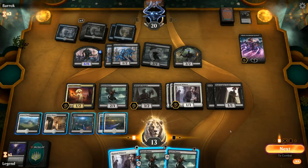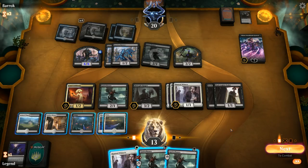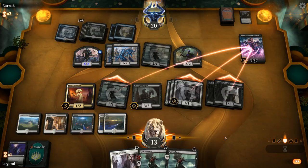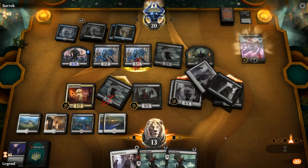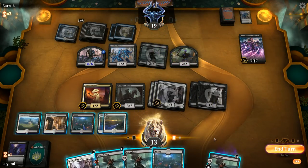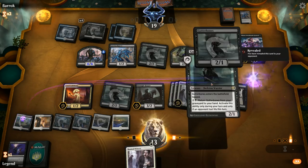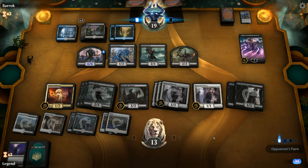We already used one Spark Harvest to deal with a planeswalker so we've got one more. Otherwise it's combat damage to kill Liliana. We send all the random creatures at Liliana except for Celebrant and Reaper — fair enough, they make some blocks, we draw a bunch of cards and drain with Celebrant. Liliana goes down, we have a ton of triggers on the stack. Opponent draws two cards but gets drained. We get our entire playset of Hunted Witness in play and Liliana goes down to two so we don't fear the ultimate.